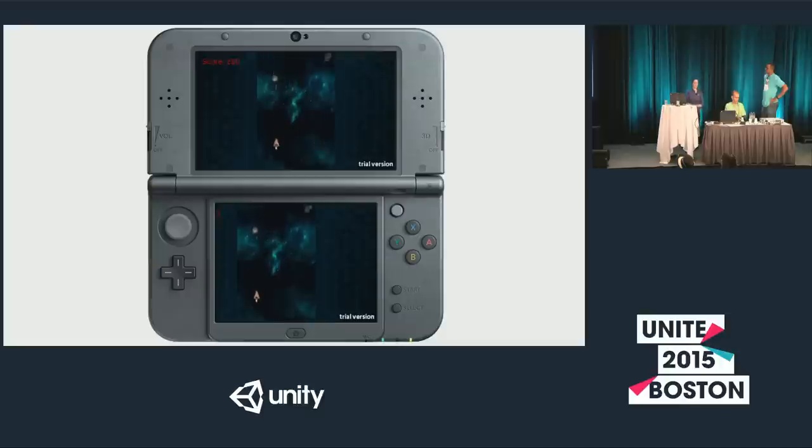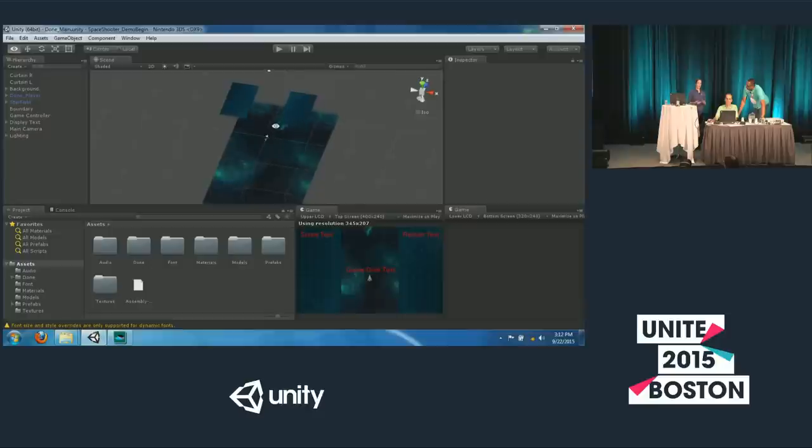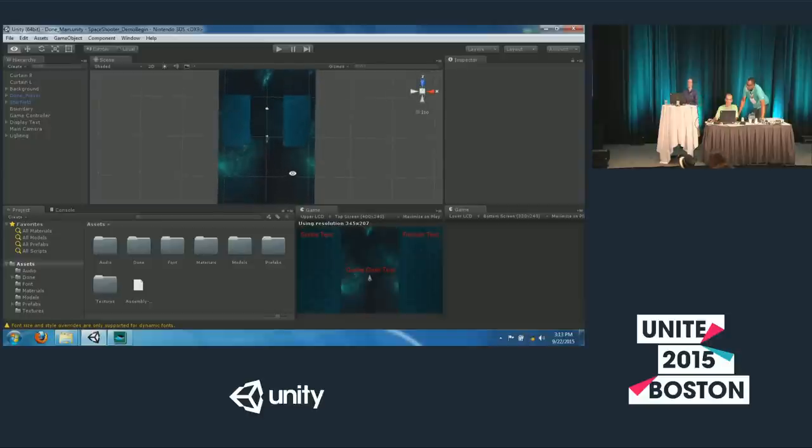We're going to add some UI to that bottom screen. Before we do, a quick note on how the 3D effect is handled in Unity — it's basically automatic based on the distance from the camera. As you can see in the editor, we have two separate layers: the sidebars and the background. If you were to look at this on the 3DS 3D screen, you'd see the sidebars closer to you than the background. Come by our booth to check it out.